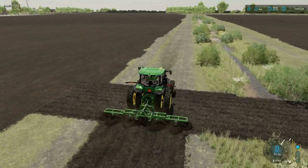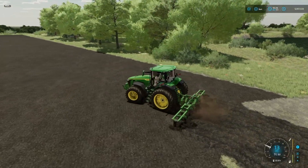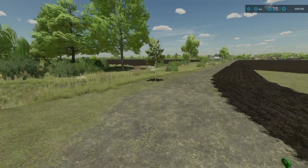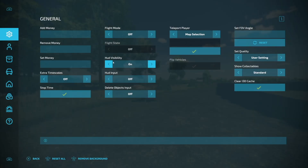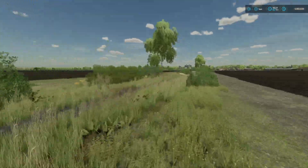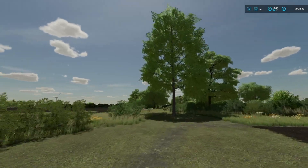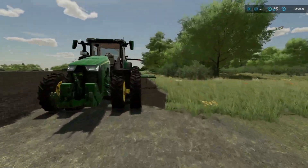All right, so now all I gotta do is plow this whole area up and we'll be good. We've got this area down here at the bottom as well — this is going to be a little interesting getting up there because it's at a very interesting angle. And these trees — I'm gonna go into my easy dev, find the delete objects. It's the delete key or the end key because we're ending them. There's only two or three trees here.